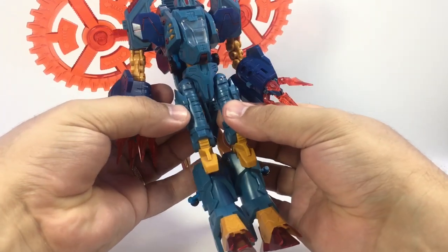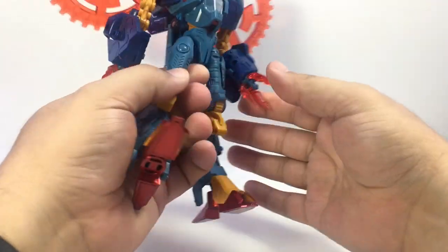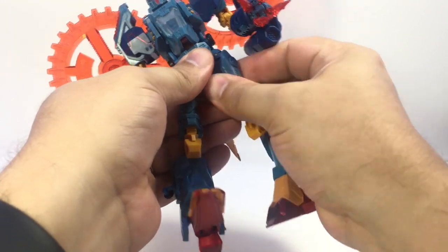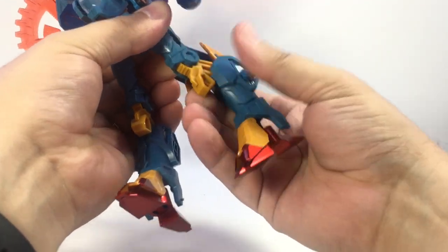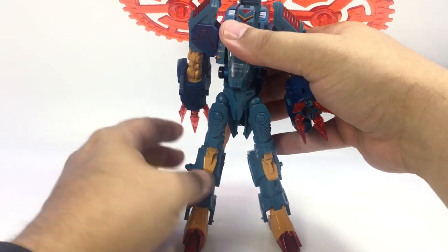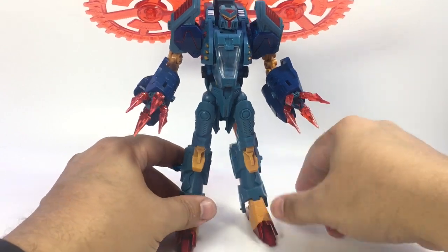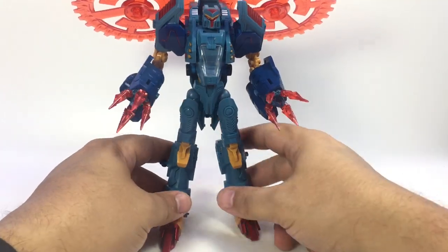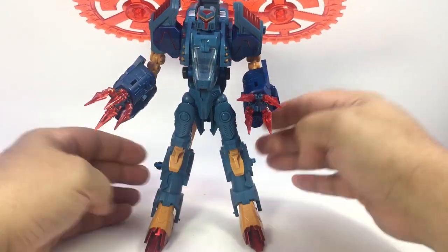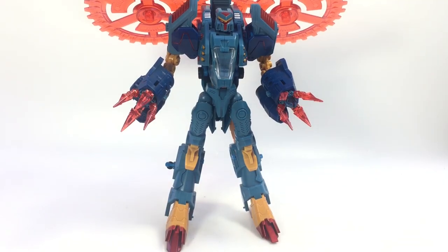I'll stand him up and get him on frame. With him, regardless of whether he's supposed to sit on the side or not, I do like to rotate these armor plates forward — I just think it makes it look better. With Whirl you at least had between the blue and the silver kind of a variance in color if you left them off to the side, but with Obsidian it's all the same color plastic, and I just think it looks cooler like that. Or Oberon, I guess I should say.